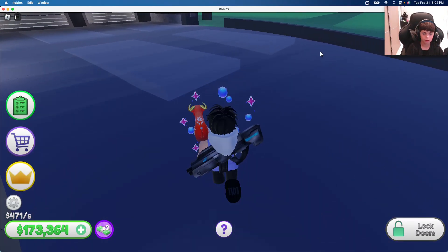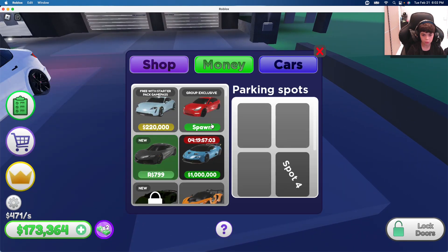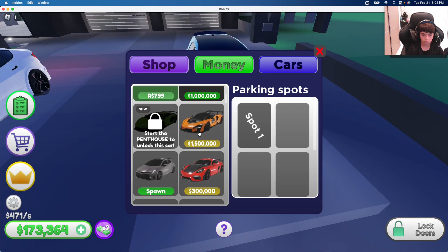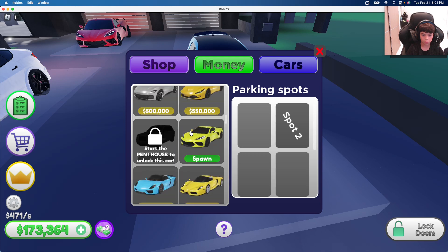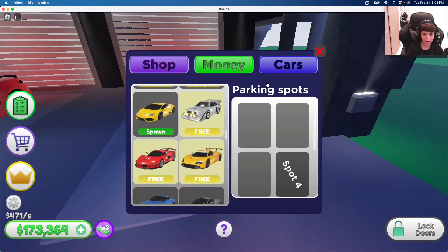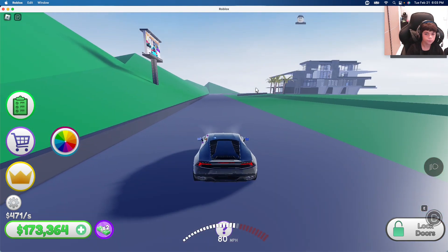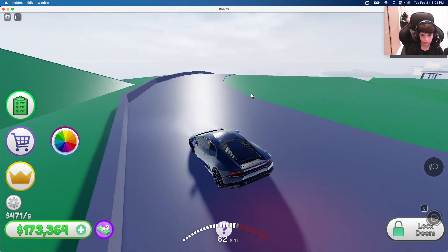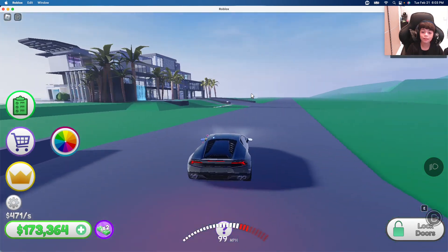Okay, I'm in the Tesla. Spawn in that one. Spawn in the Lamborghini. I like this one - I like the Hervét and the Lambo. It's a nice house. How fast can we go? Oh my god, we went 127 miles per hour!